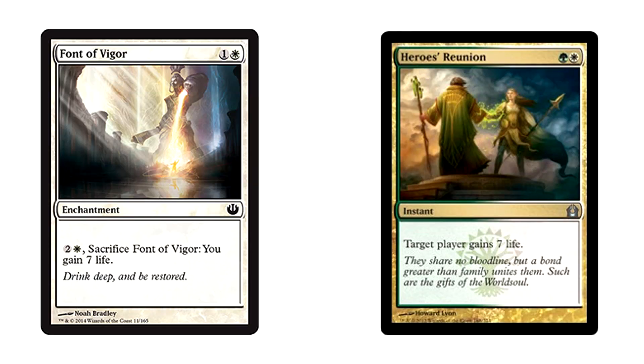Font of Vigor's ability lets you pay three and sacrifice it to gain seven life. This is reminiscent of Heroes' Reunion, which I've seen some people play in limited and actually work decently well. Past some fringe play there, I'm not sure it'll gain any traction.